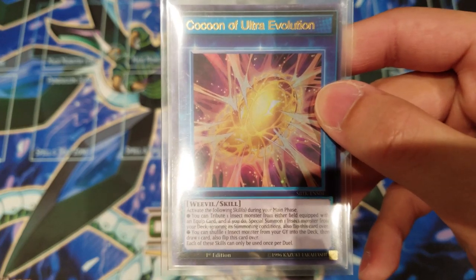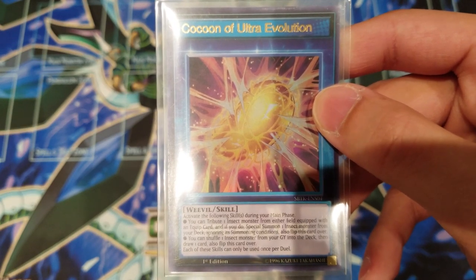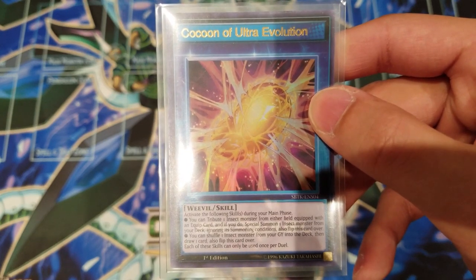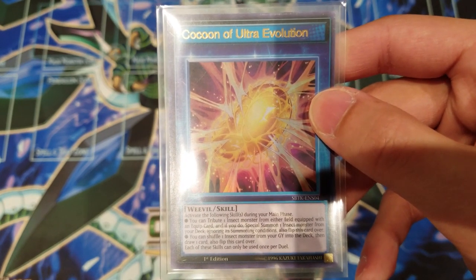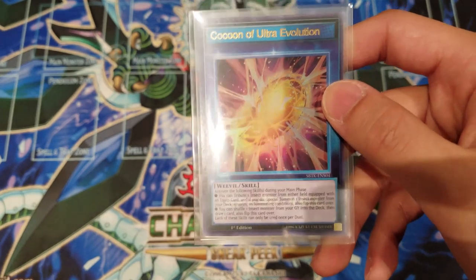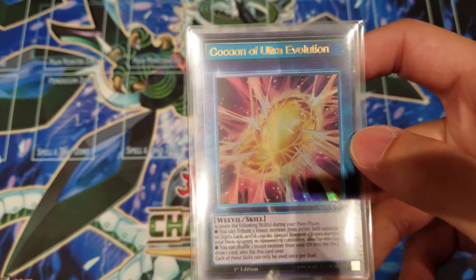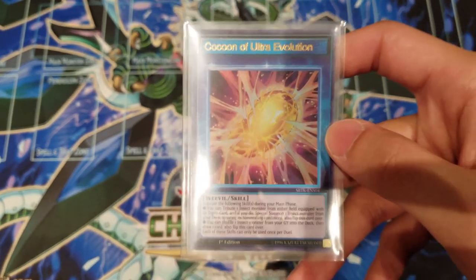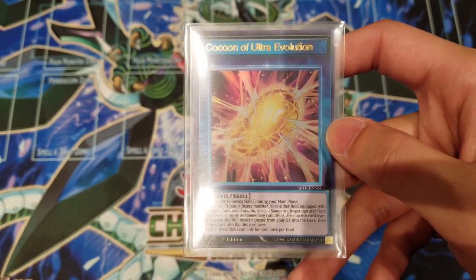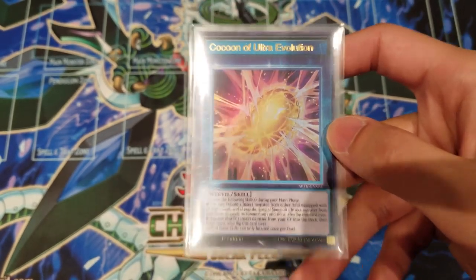What this skill does: during your main phase, the first effect lets you tribute one insect monster from either field equipped with an equip card, and if you do, special summon one insect monster from your deck ignoring its summoning conditions, then flip this card over afterwards. Reading the skill initially it seems complicated, but as you saw from the Speed Duel match, it's actually extremely easy to pull off and extremely consistent overall.